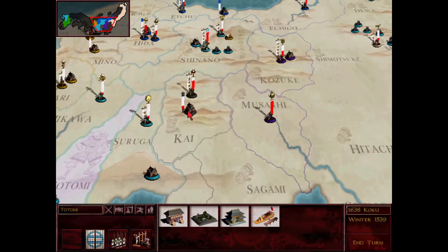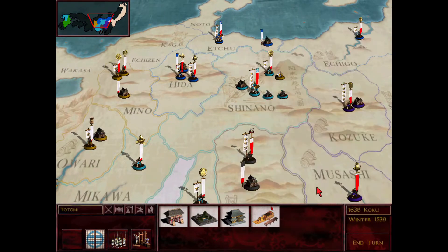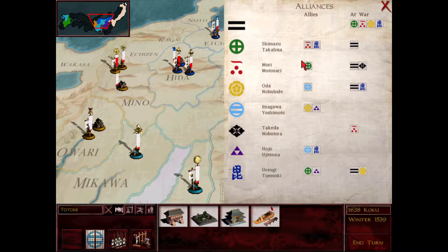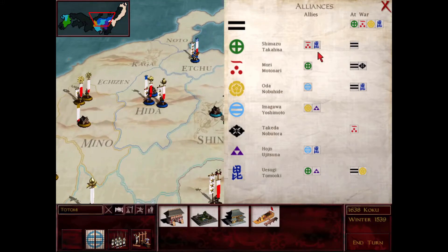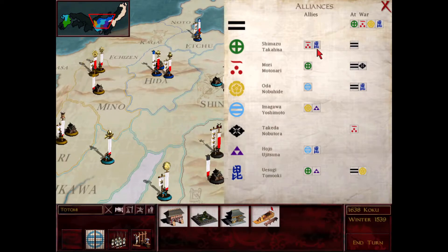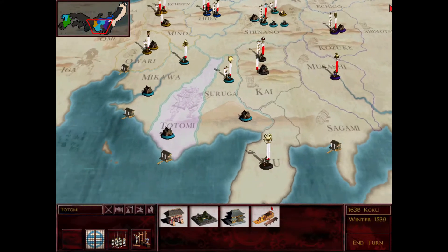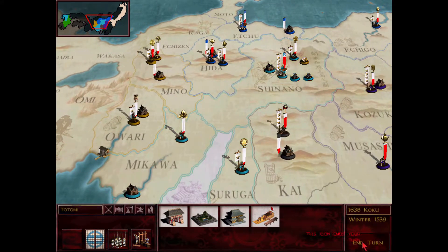I double-check my taxes are on very low and look at the alliances. The way it works with Shimazu being allied with Yosugi is that as long as I'm not at war with Yosugi — and I didn't declare war on them by becoming an ally of Oda — I can still be allies with Shimazu even though they're allied with Yosugi. So I think I'm ready to end the turn. Got that port in Saruga.